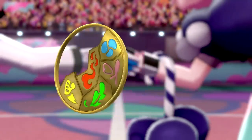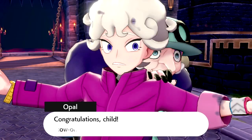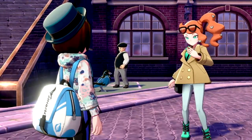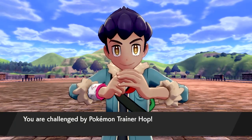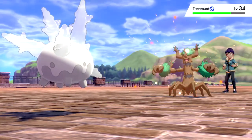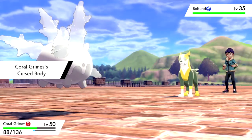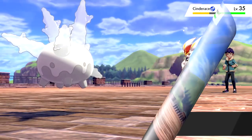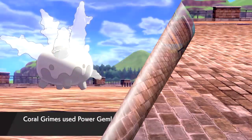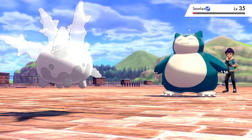Opal fast-traveled us back to Hammerlocke, then recruited Bede to be the new Gym Leader. Then it was time to fight Hop again — he started with Trevenant, easy with Hex, then Boltund which had Bite but Cursed Body disabled it. His Cinderace was handled with Rock Blast, Heatmor also easy, and Snorlax was a little challenging but manageable. Then we navigated through Route 8 and into Circhester, where we had to solve the mystery of the Stolen Apples — it's always the Squirrel.